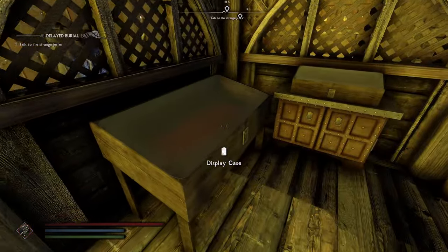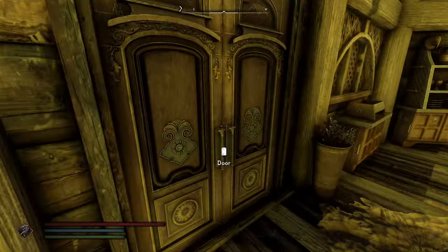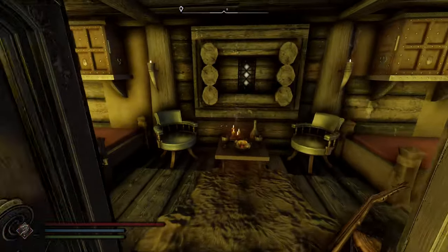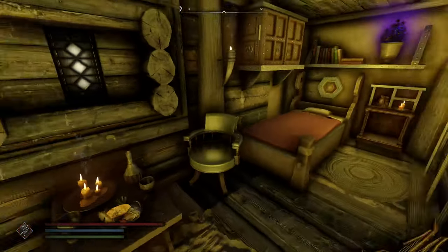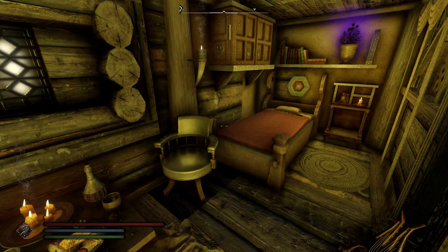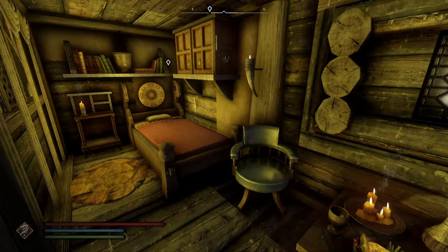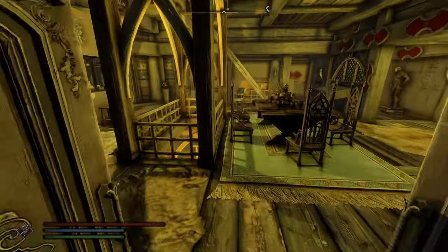You have a table for six — a chair for you, your wife, and your four kids or followers. You have display cases, cupboards, more display cases, and then what I would assume is either a follower bed or a kid's bed. I'm assuming it's a follower's bed because it doesn't have a lot of stuff around it.